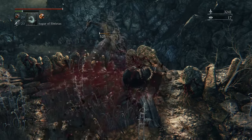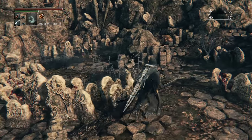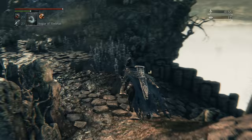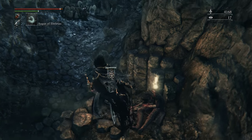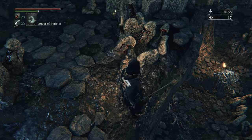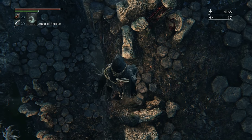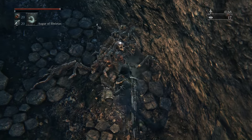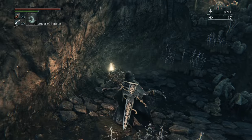Even though you couldn't lock on to that guy, he is a bad guy and will try to kill you. Proceed up for madman's knowledge on your left. Facing the bridge, there's a mega skitters right there — it's basically still just a skitters but a much bigger version. We're going to try to get a plunge on it. Just like a regular skitters, this thing can run away, so you want to zerg it and deal as much damage as you can.